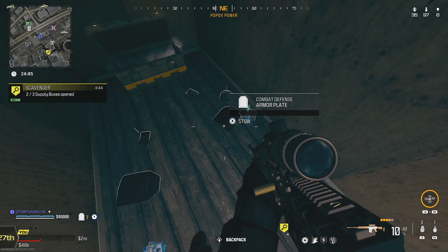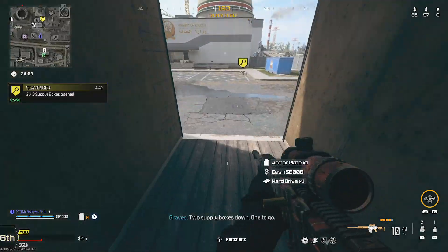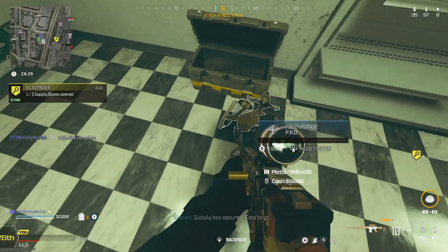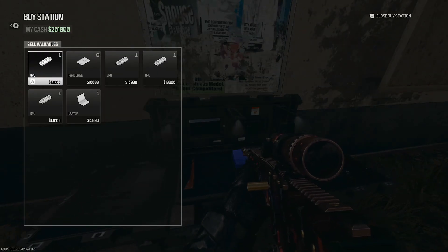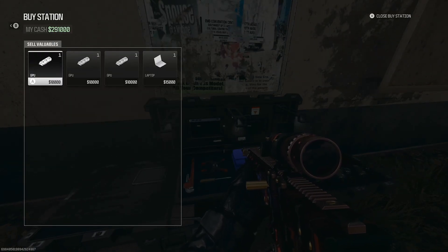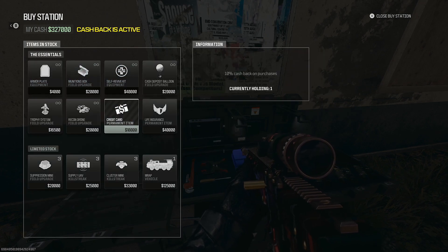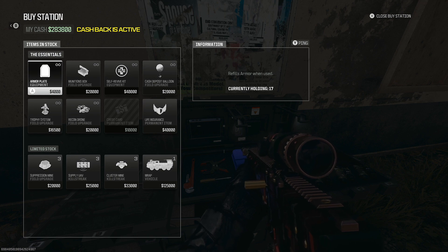Ideally, you've picked an area that has a few Scavenger Contracts and a Buy Station nearby, and you'll want to head over to the Buy Station to sell all your items. Once you've done that, you can then buy the credit card, which will mean you get more bang for your buck when you do this method. Then you can spend all your money on plates and you'll get an absolute ton of XP.